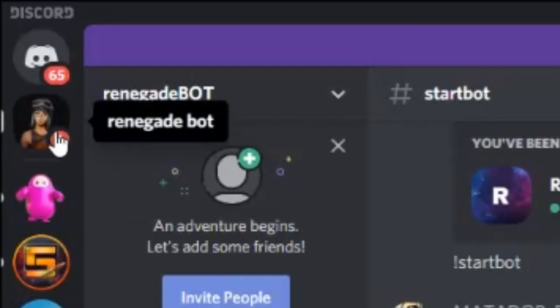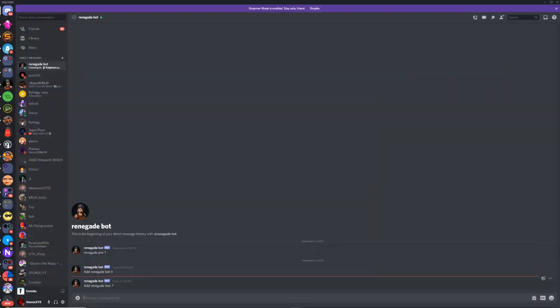Once you've done that, you can see in the top right that Renegade Bot will be sending you a DM. I've done this multiple times but this is the most recent one — it says 'Add Renegade Bot 7'. Basically what you want to do is just copy and paste this username exactly as it is.